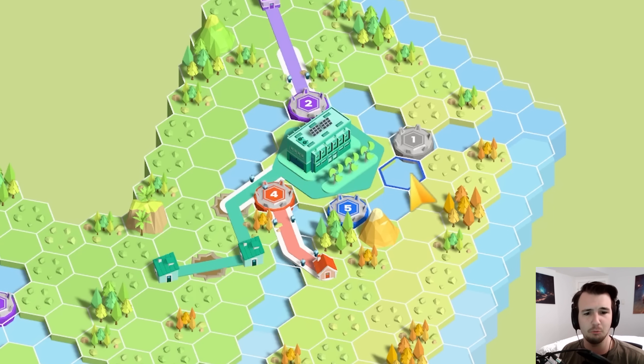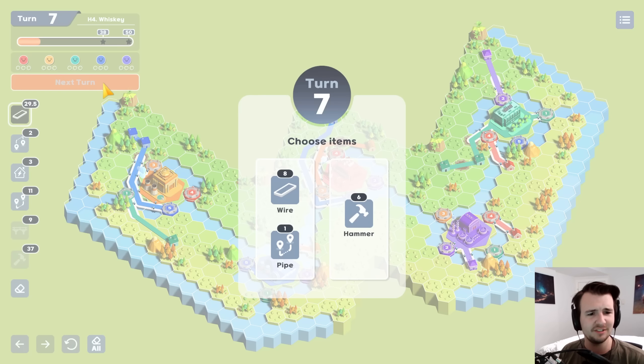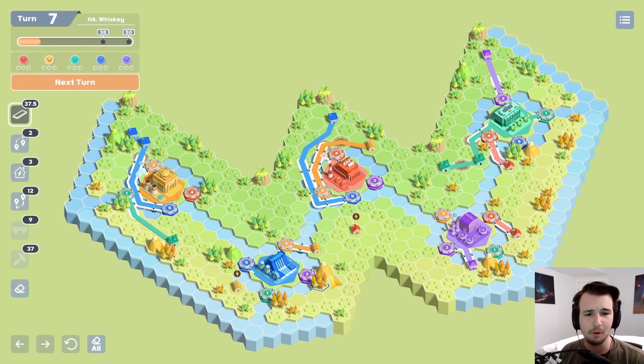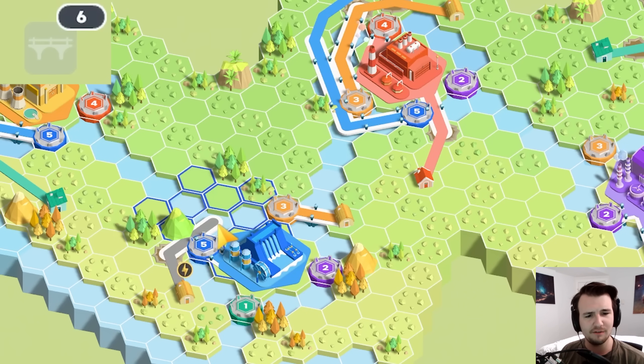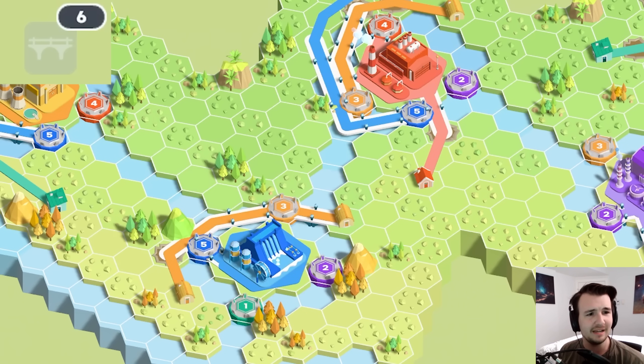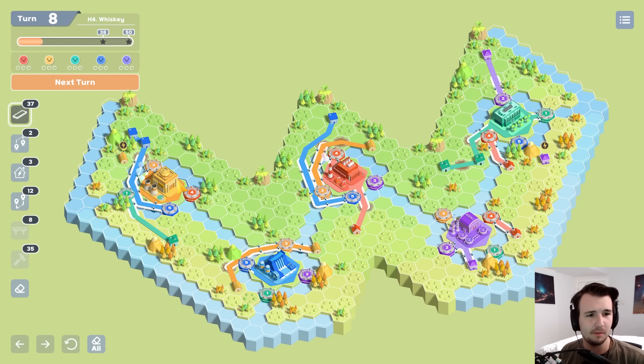Green doesn't have a number yet — I guess it's going to be one. And that's easy, actually, because this green can go right to the one. I'm continuing to need wires and can warp this in. Yellow is going to go around five and then bridge over to three. I am short on bridges — that's the main thing I need.